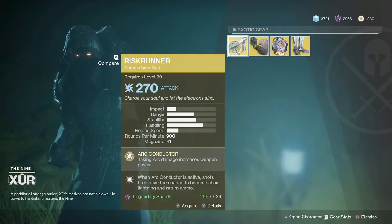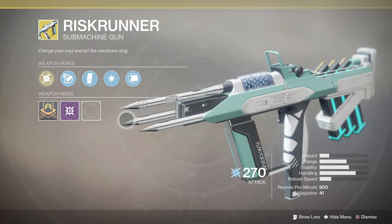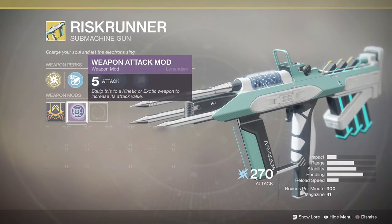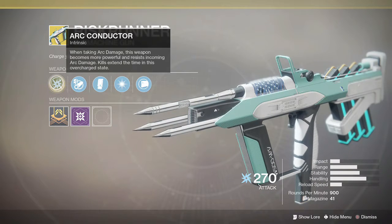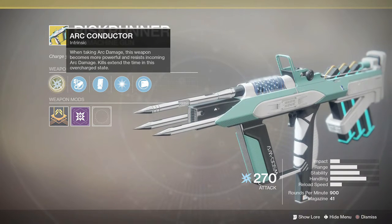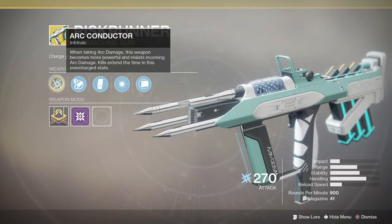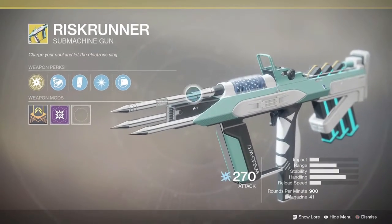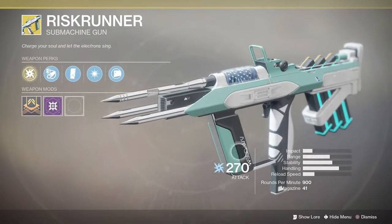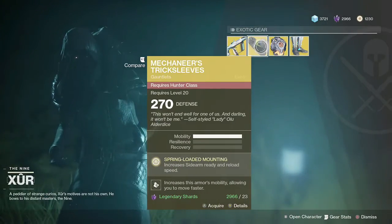Starting off with the exotic weapon first, as always, we have the Risk Runner submachine gun. This will go into your energy slot and has a legendary weapon attack mod on it as well. The unique perk is: when taking arc damage, this weapon becomes more powerful and resists incoming arc damage; kills extend the time in this overcharged state. It's really good for clearing adds in any general PvE activity like public events or strikes, but can be a little risky in something like a prestige nightfall or a raid, so do bear that in mind.